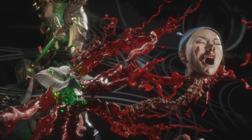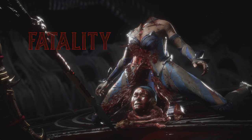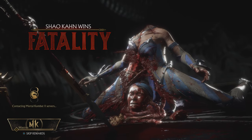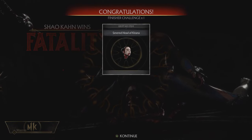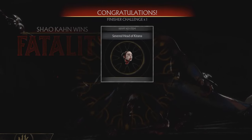Once you collect all the heads for a character, the game will tell you about it, as each time you do it you will receive the notification. As you can see, now I've got all of the 25 Kitana's heads, so it's time for me to reap the reward in the crypt. Let's get in there and see what I will get for them in that special chest.